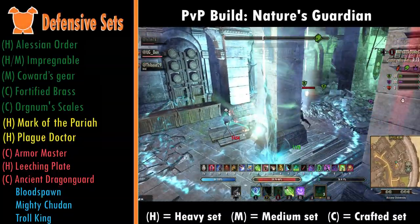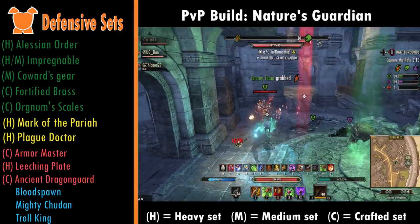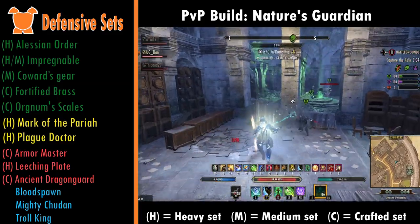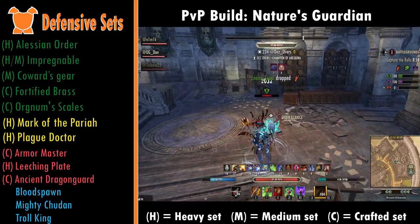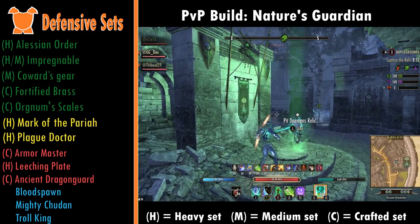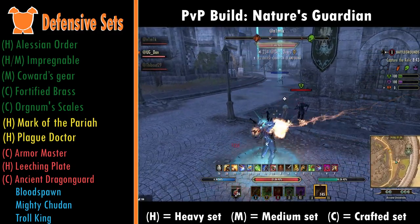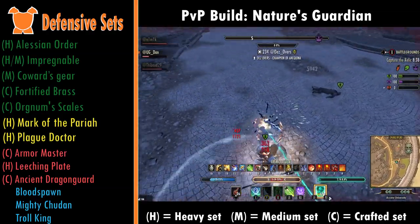For defensive sets, the green sets which are easy to get: first is Alessian's Order — it's a heavy armor set with loads of passive healing through health recovery, and the more armor you stack the more health recovery you get. Then we have Impregnable Armor, which comes in all weights and gives you loads of crit resistance so those big hits are a lot smaller, especially in Battlegrounds. Coward's Gear is a medium armor set that makes you tanky when you sprint, gives movement speed — really good for line-of-sight play. Fortified Brass gives a little health and loads of armor. Finally, Orgnum's Scales is another crafted HP regen set that pairs really well with Troll King, just like Alessian's Order.